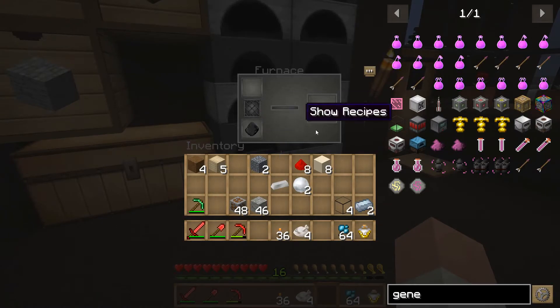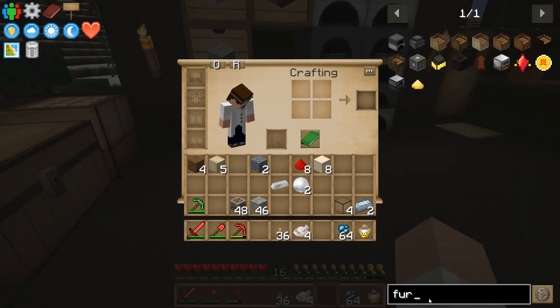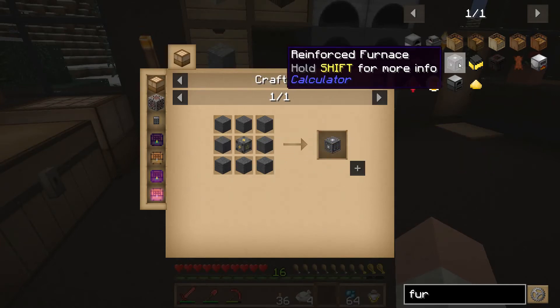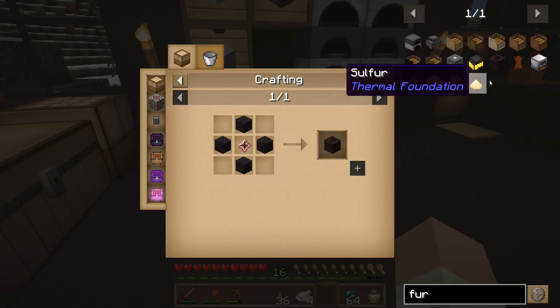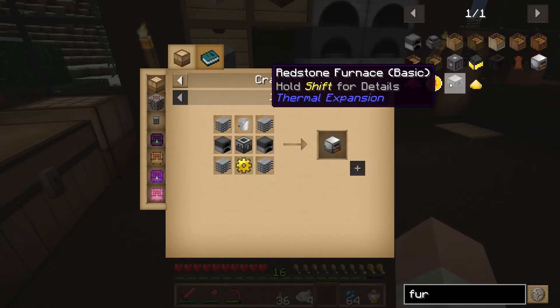So next up, in order to save coal and charcoal, would be to go ahead and make the redstone furnace or some kind of powered furnace. Let's see what we've got — reinforced furnace, a little power cube. I'm trying to get into Calculator a little bit more than the spirit furnace. That's probably not something we can do right now anyway. A resourceful furnace — I'm not sure what that is.